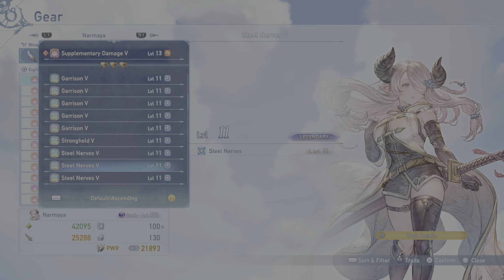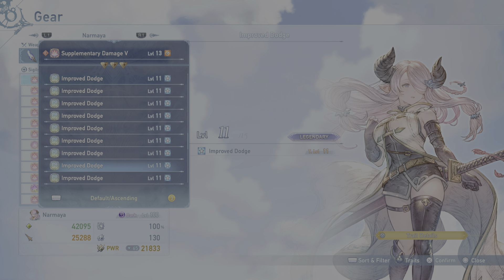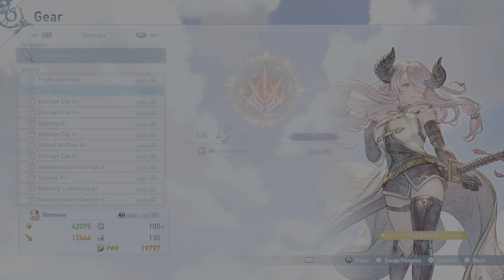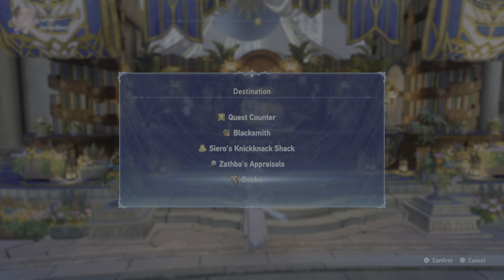One of the things I'm adding, which is very simple, is we're going to take one Supplementary Damage off and add Flower Fight instead. The reason we're going to use Flower Fight is — the way damage cap works is we're generally going to be hitting for so much damage that we'll already be at our damage cap.